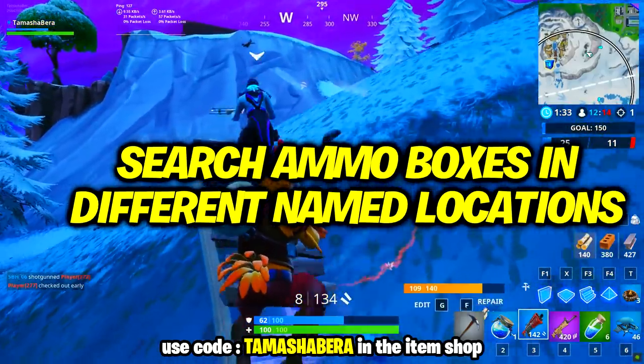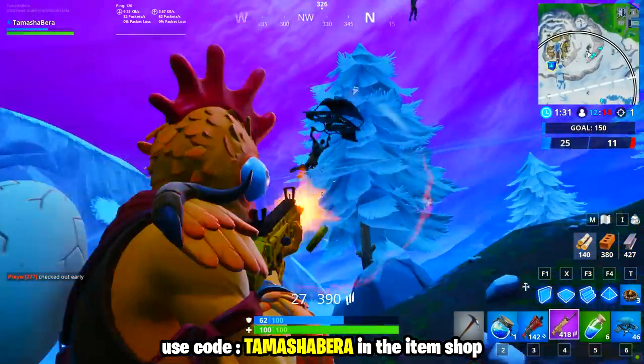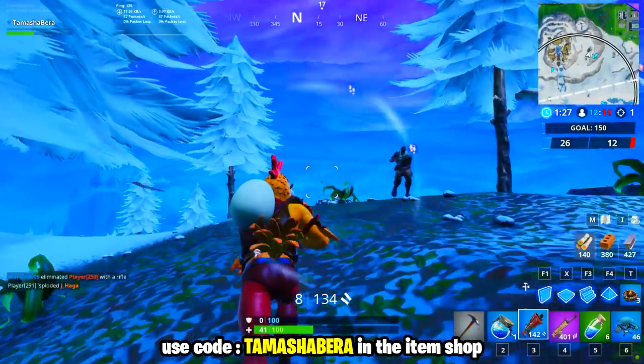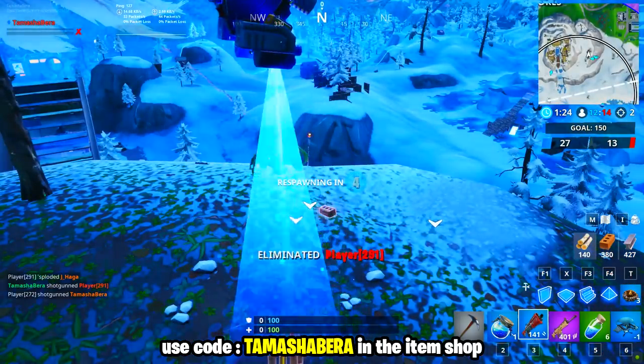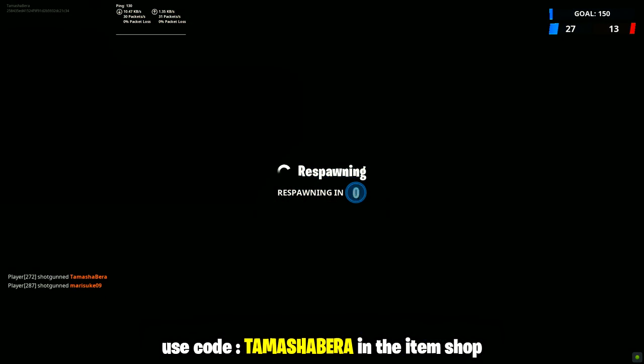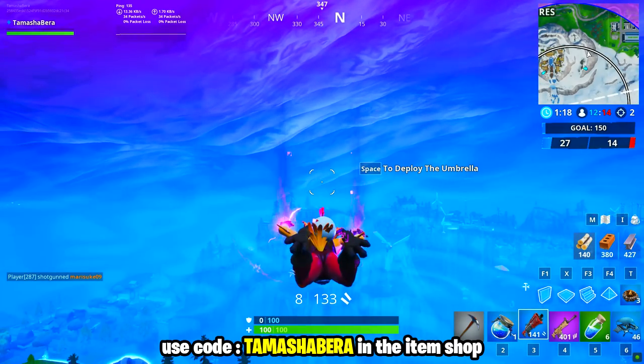The next challenge is to search ammo boxes in different named locations — you need seven of those and the challenge is done. You get five battle stars for completing that one. Ammo boxes will be in different named locations — places that have names on the map. You can go to Lucky Landing, Salty Springs, or Fatal Fields to complete the challenge.